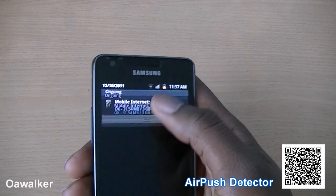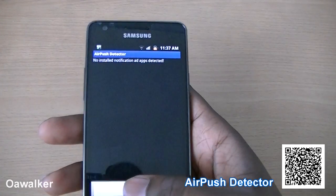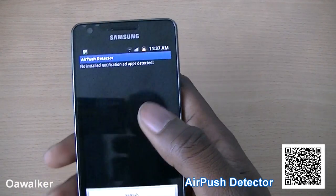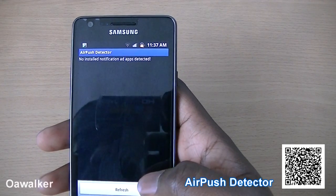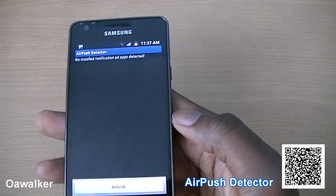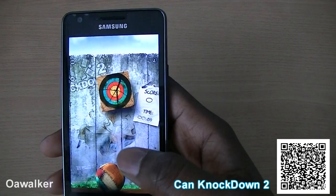It's a bit too much and intrusive when you're trying to figure out which applications are causing it. Airpush Detector will find the application and show you it right there in a list, and from there you can uninstall the application so you don't get those ads anymore. This is a great application and you can pick it up free from the Android Marketplace.